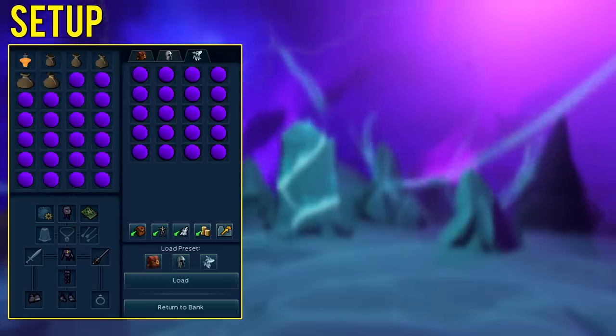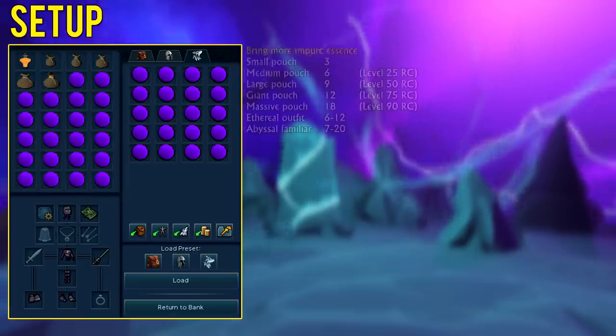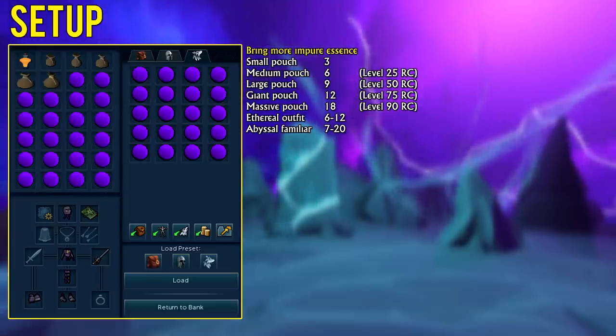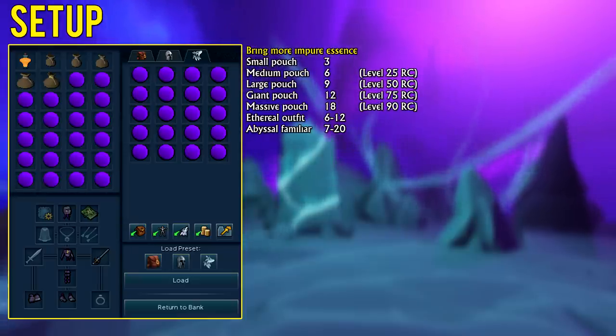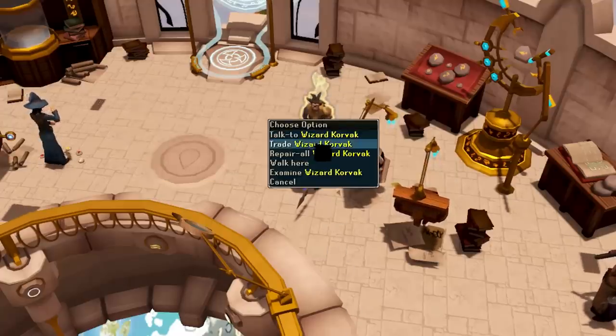Runecrafting isn't complex and the setup is straightforward. Try to bring as many impure essence as you can per trip to improve both XP and GP per hour. With no boost you can bring 28 impure essence, and with all boosts available you can bring 102 impure essence per trip plus a single Power Burst of Sorcery potion. You can bring more impure essence thanks to Runecrafting Pouches, obtained by speaking to Wizard Korvac in the Runecrafting Guild at the top of the Wizard's Tower.